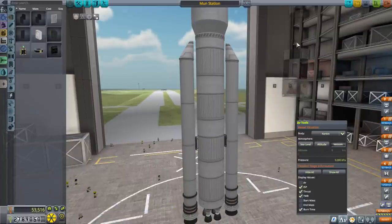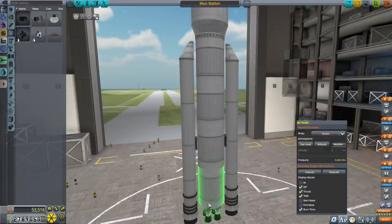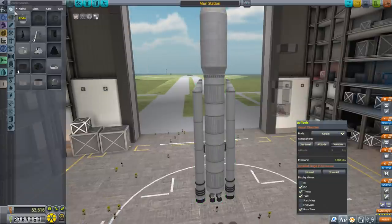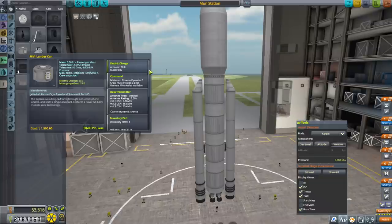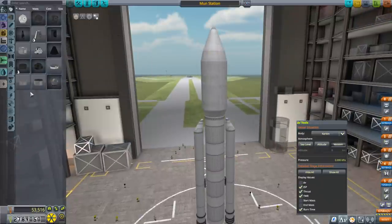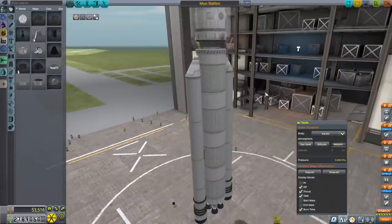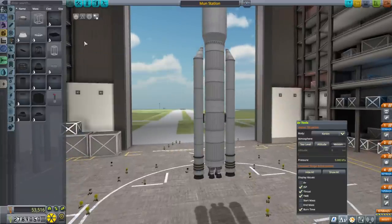It's possible we can get away with this, but it would be helpful if we have Vernor engines to turn this — it's a huge stage. The cupola has a pretty good reaction wheel though, and the lander can reaction wheel is also okay. All the hex reaction wheels combined should hopefully be able to turn that stage. We're close to the limits, but we saved ourselves a stage and some cost. It's still the most expensive launch we've had so far.